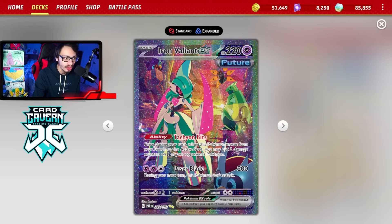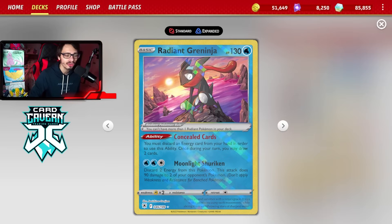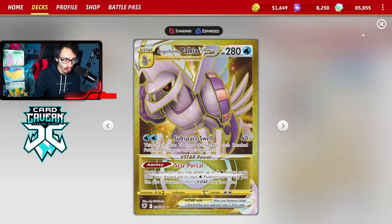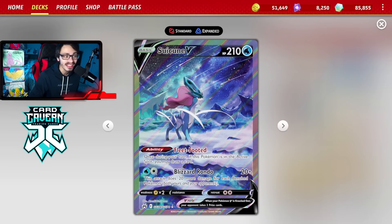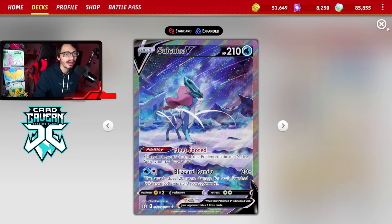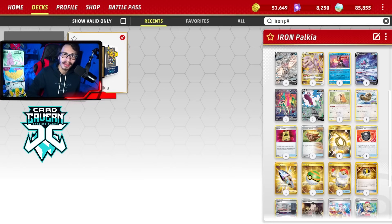If you don't knock something out, you can Tachyon Bits KO it to take a multi-prize turn — a lot of cool plays can be made. You even get access to Radiant Greninja in the deck with your V-Star Power Star Portal. You can also play Suicune, which is basically Blue Entei, and you can attack with Suicune early on thanks to having Melanie in the deck. I think this deck is super underrated and definitely has a lot of potential in our format. Palkia is a lot tankier than Entei, does more damage, which is what makes it pretty decent.